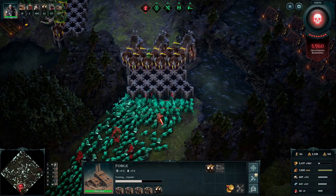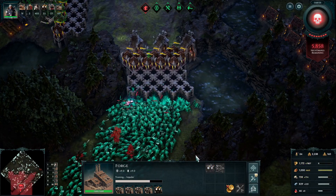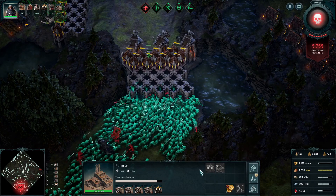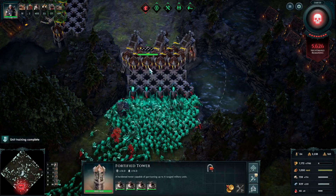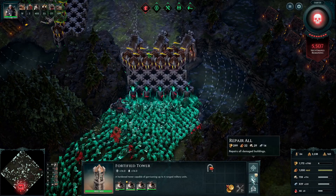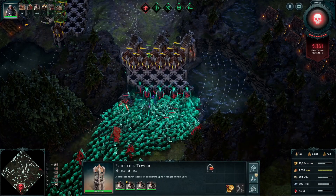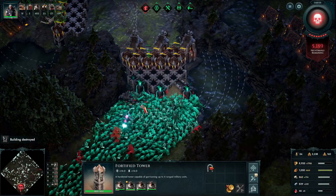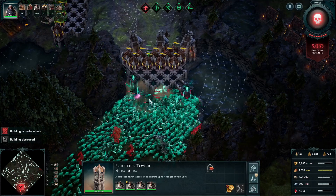Looking at it now in post-commentary: there are only two walls on the left side, so they've only got to destroy two walls before hitting the tower — towers are more squishy than walls. Once they get through and start eking out that defense, they're going to break through. The other mistake I made was not having a wall of impalers behind, which would have knocked them back and given me more chance to defend.